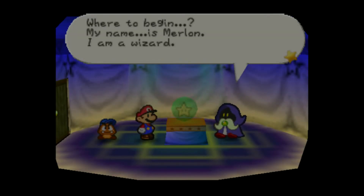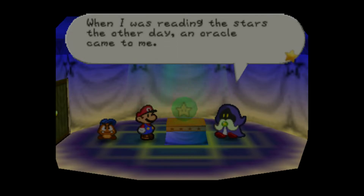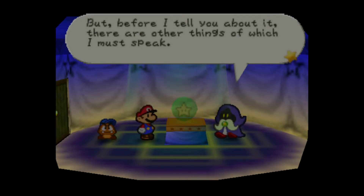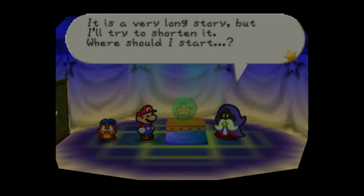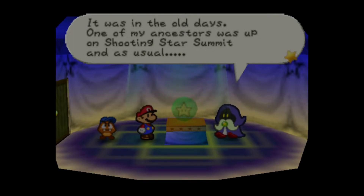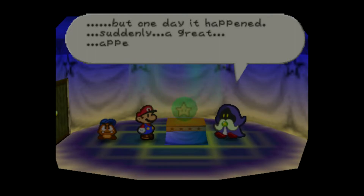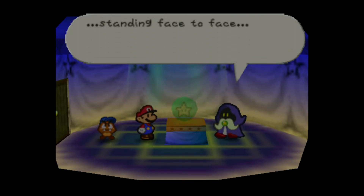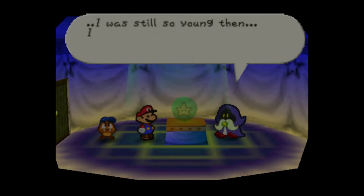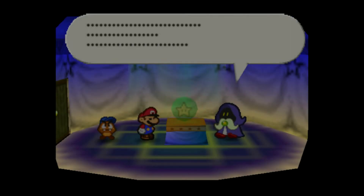My name is Merlon. I am a wizard. When I was reading the stars the other day, an oracle came to me. That discovery is very important and it concerns you. But before I tell you about it, there are a few things I must speak. This is a very long story, but I'll try to shorten it. It was in the old days — one of my ancestors was up on Tinkle Star Summit, and one day a great event appeared. And he's asleep.